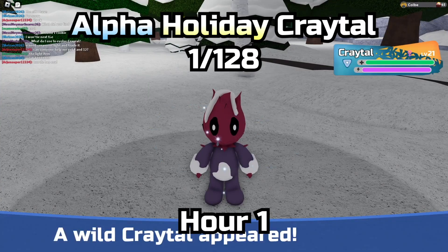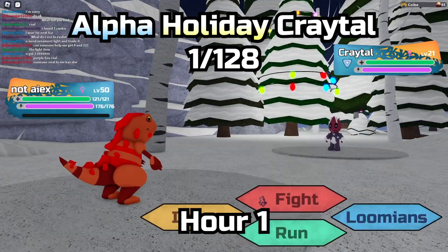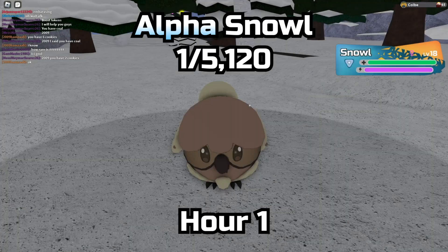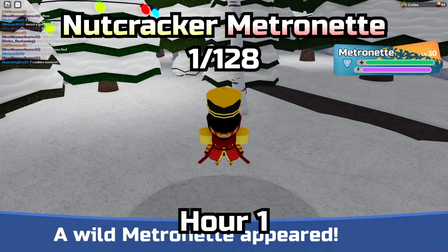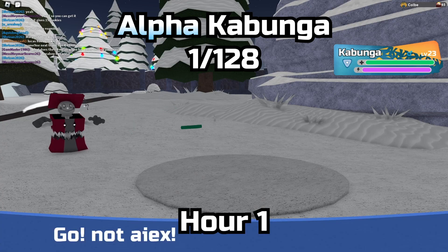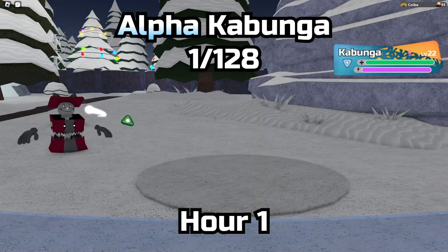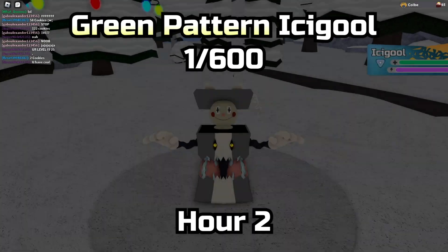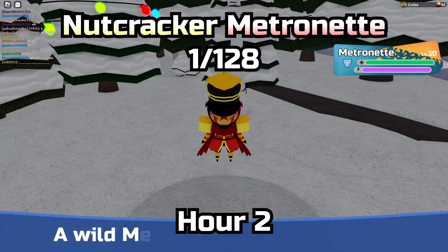Starting off, we see an Alpha Kratol — you can't rally these, so they're better than the Kabungas in my opinion. Then we see an Ikezune. I'm already starting off annoyed because I just found an Alpha Snout — this could have been Gamma. Then our first Nutcracker Metronet, and an Alpha Kabunga — probably the worst rare thing you could find here. There's another Metronet, then another Alpha Kabunga, and then another Alpha Kabunga. But here's the first Pattern Icigool — the green one. Pretty cool. Then a Metronet.